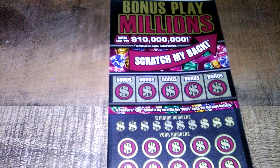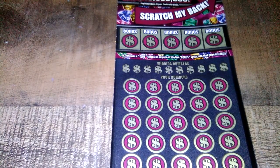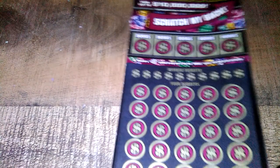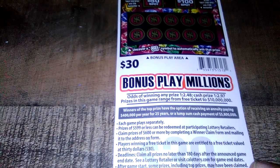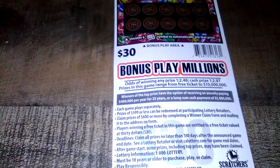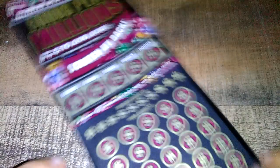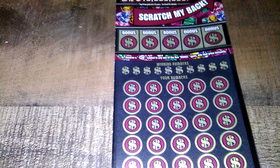Up on top we've got five bonus spots — uncover a diamond to win that prize. Right here, match your numbers to the winning numbers, uncover a 2x up to a 50x multiplier win symbol to win all 25 prizes. Also on the back we've got a Fast 50 or a Fast 100. The odds on this ticket for any prize are 1 in 2.48, and cash prize 1 in 2.97. I haven't played this ticket in a very long time. Let's get started with the winning numbers, here we go!